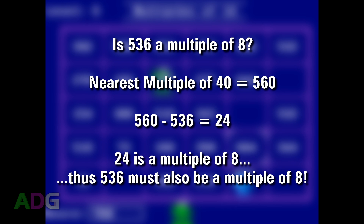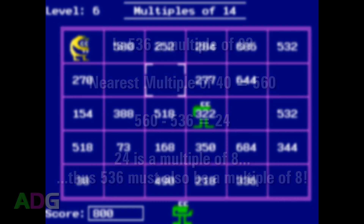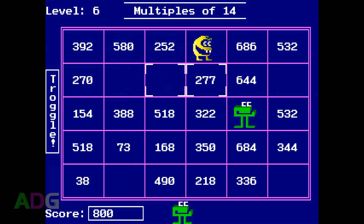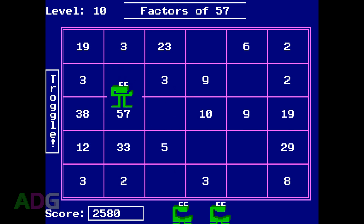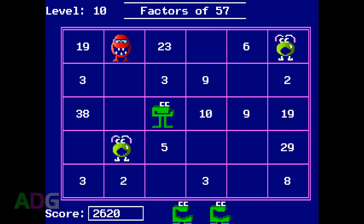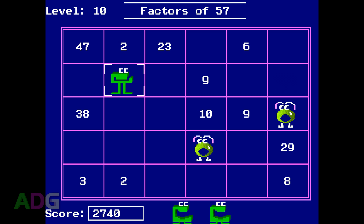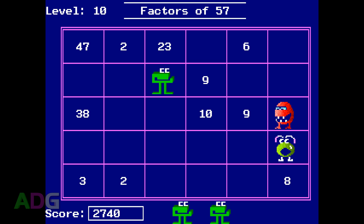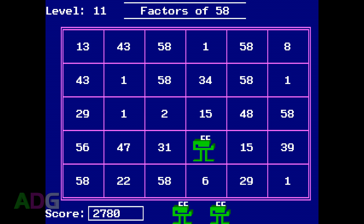This trick works backwards too — subtracting 536 from 560 gives 24, which is again divisible by 8. There are tricks like this for many numbers, but most people don't know them, so Multiples mode is definitely very challenging. The next mode is Factors, which is fairly well balanced and easy to get into, with smaller numbers being easier to figure out. The numbers never get super huge, and even large numbers often have a surprisingly small number of factors. If you get a prime number, the only factors are 1 and itself, though the game may prevent primes from appearing in this mode.